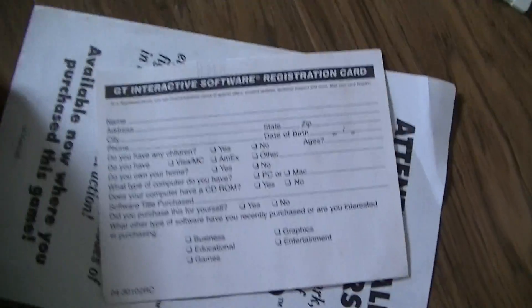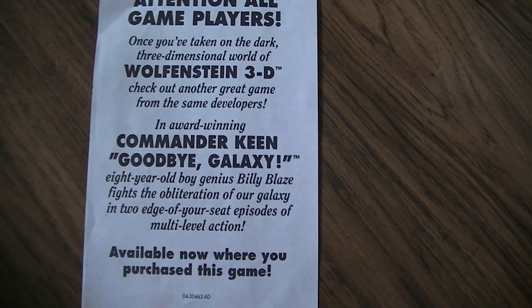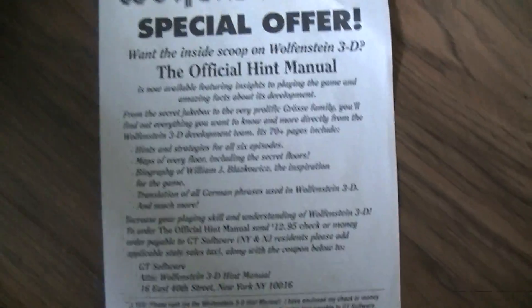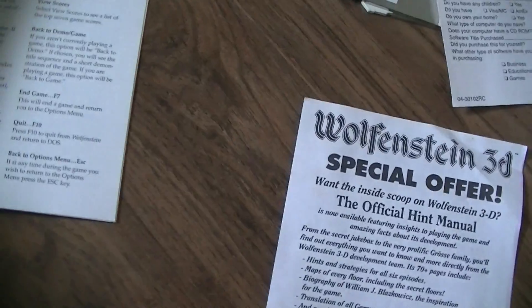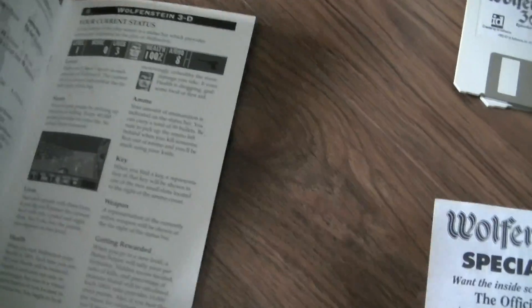It even has the software registration card, which always gets thrown away. Attention game players. This would always get thrown away too. Oh, you can get an official hint manual too — wow, that's crazy. Episode 1, Escape from Wolfenstein. It has all the shortcut keys and everything. That's pretty awesome.